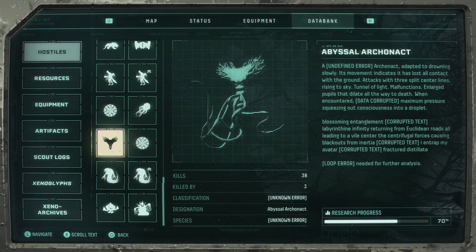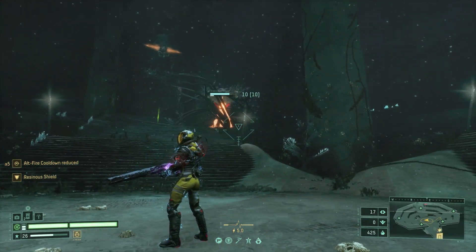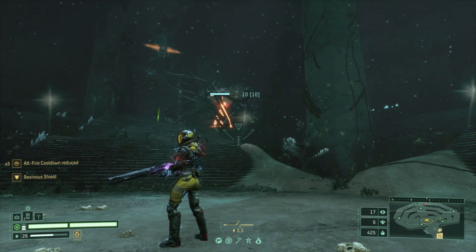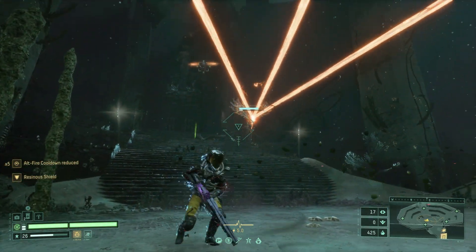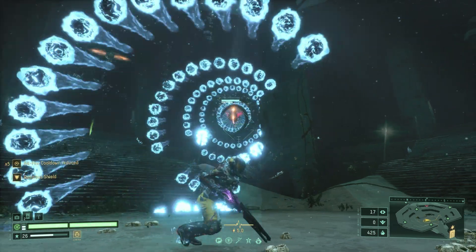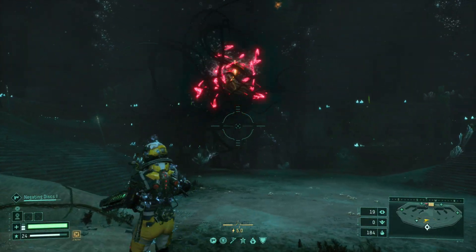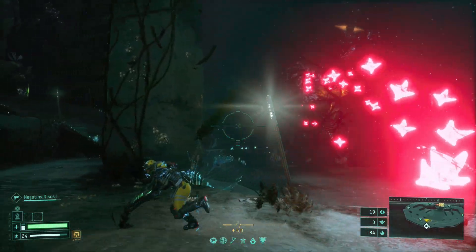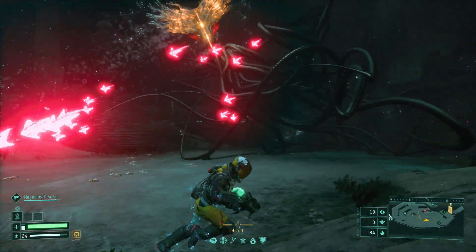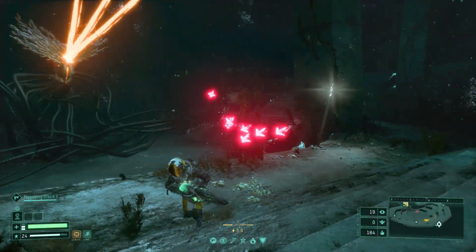Up next comes the Abyssal Akronact, another pretty simple enemy. It has 3 different attacks. The first is a triple laser that you can easily wait to evade once you see it come towards you. The second attack is a bullet tunnel where you don't need to do anything but stand still in the middle. The third and most dangerous is a group of arrows that will follow you, and if they touch you, you will get a malfunction. Be very careful because multiple hits will trigger multiple malfunctions or even destroy any active artifacts. Just keep running but don't lose sight of the arrows so you don't get hit by surprise.